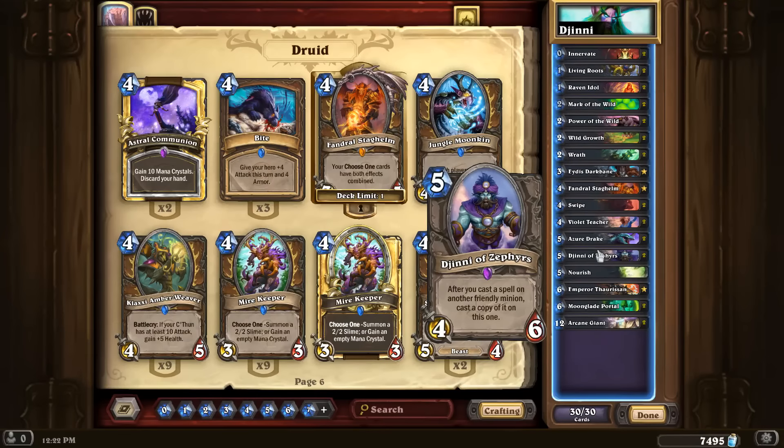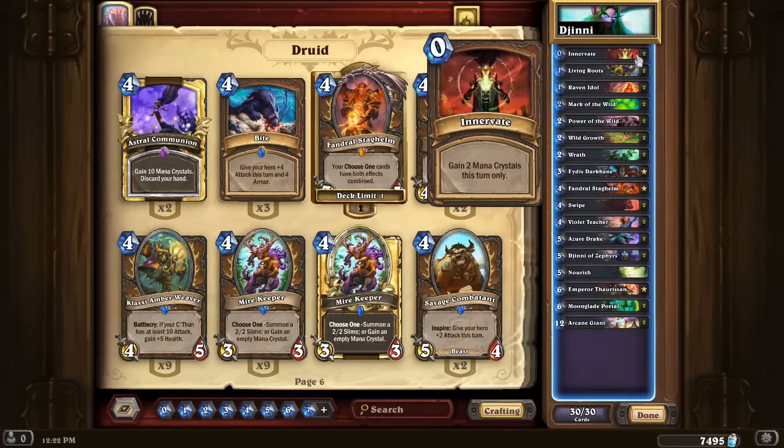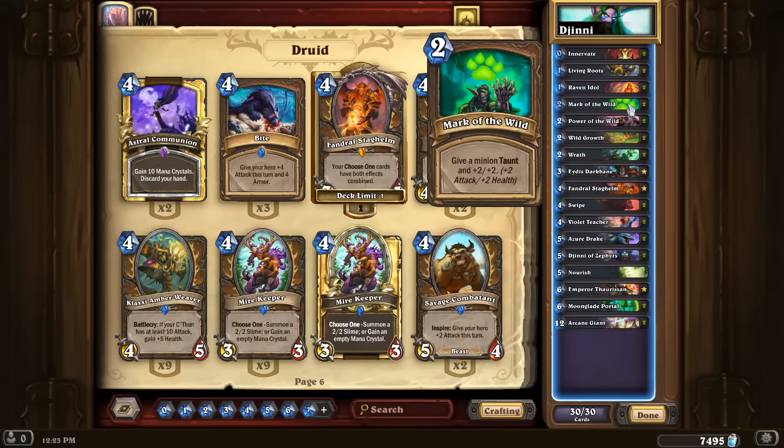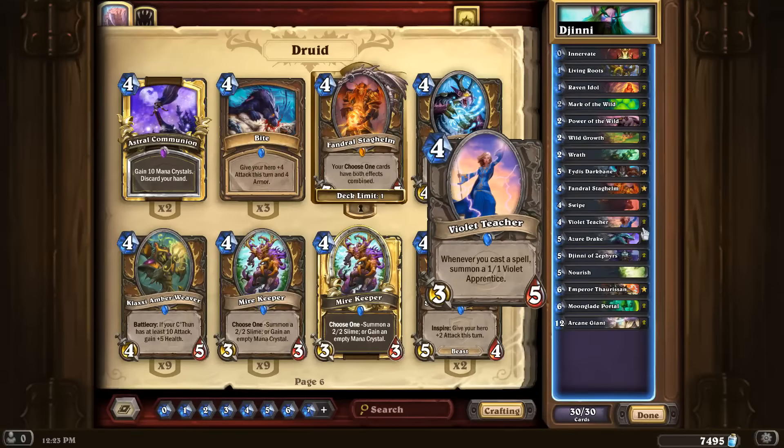Other than this combo we have a lot of standard Druid cards in the list. We're playing Innervate because it's the most broken card in the game. Mark of the Wild is in the deck just for something else to go with the Genie. The Moonglade Portal is pretty expensive so it's nice to have something a little bit cheaper that combos with it.